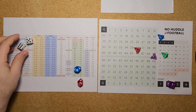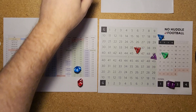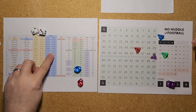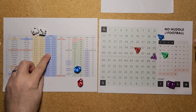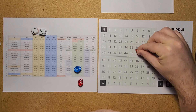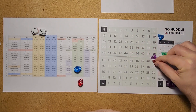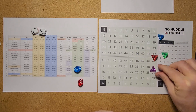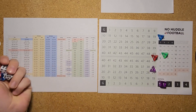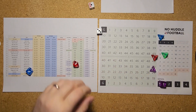A defensive penalty gives Kansas City 5 yards — that's a first down, as Minnesota gives them a first down with no time off the clock. First and 10 at the Minnesota 49, just past midfield. A 96 is a running play — a halfback draw gets stuffed for minus 2 yards. Second down and 12 for Kansas City.